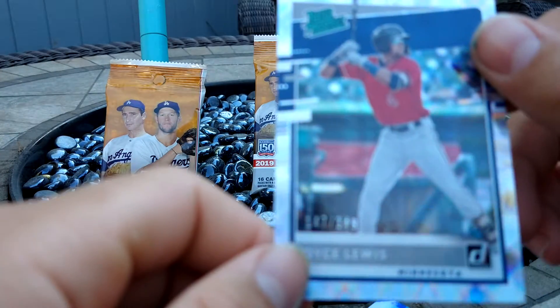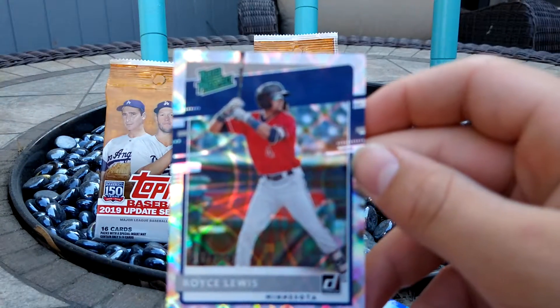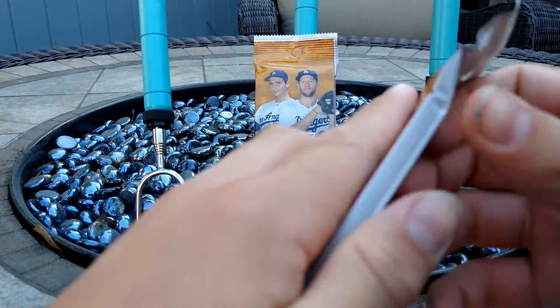Blue Jordan Yamamoto — it's not numbered. And then we got a Royce Lewis Prospect numbered at 349. That's a cool card. Those were pretty good two packs. Now we got a 2019 update.